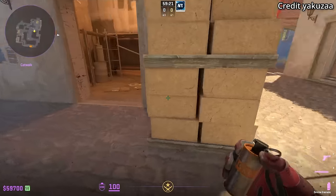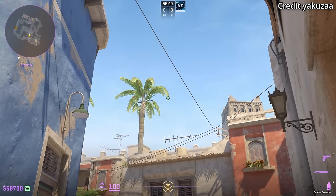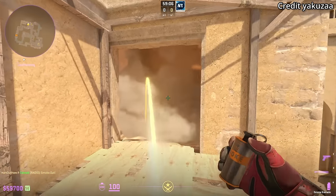This is a very easy lineup to smoke palace from short. Stand in front of the bricks, aim at the bottom of this leaf here, then jump throw. Just be careful throwing this smoke since you are exposed to mid, and the nice thing about this smoke is it does not extend out much.